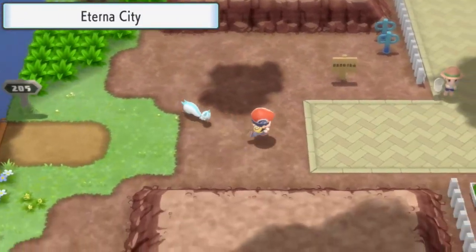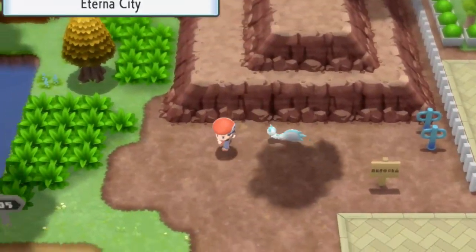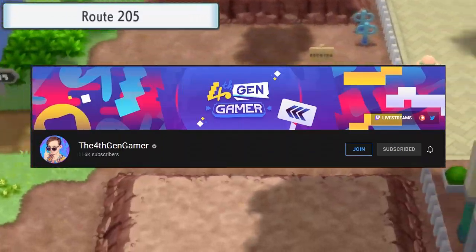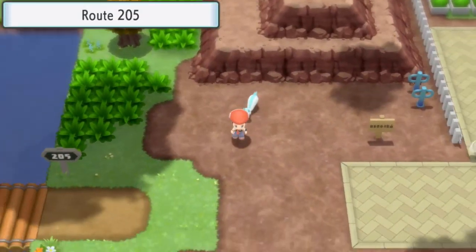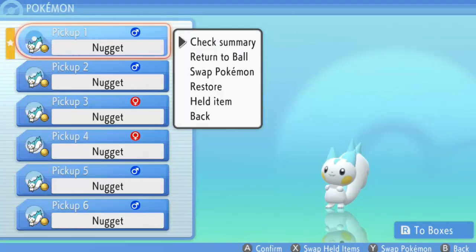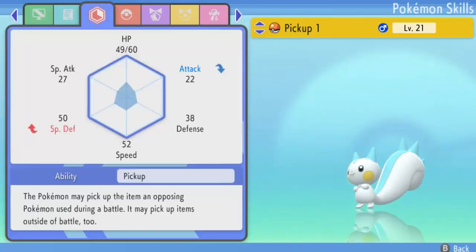To do that you need to do a glitch — it's the item duplication glitch. Shoutout to the Front-End Gamer, that's where I learned the glitch first. First of all, you need a team of Pachirisu. You need to level them up to level 21 so the Pickup ability can get you nuggets.